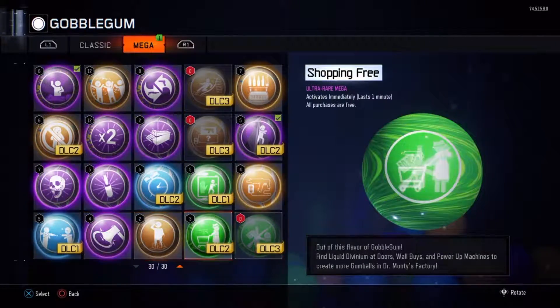And the one that I — oh, I just got that one — the one that I really want. My friend Jager's got five of these, it just doesn't make any sense. But anyway, Shopping Free: all purchases are free for a minute. That's insane — like, you could just go and open all the doors in the back, well most of them at least. That's insane.